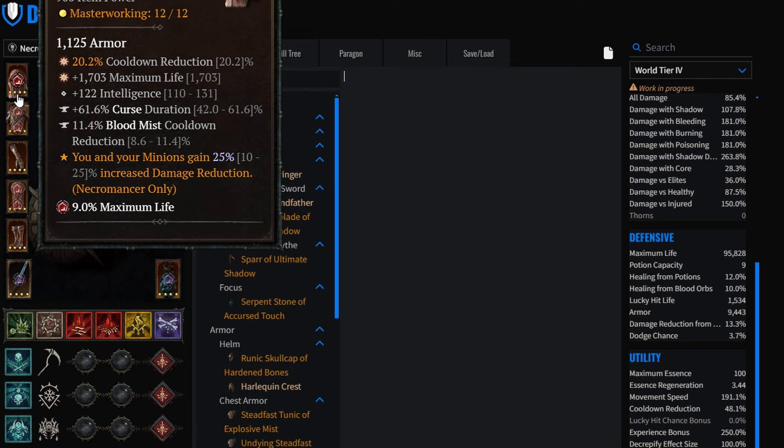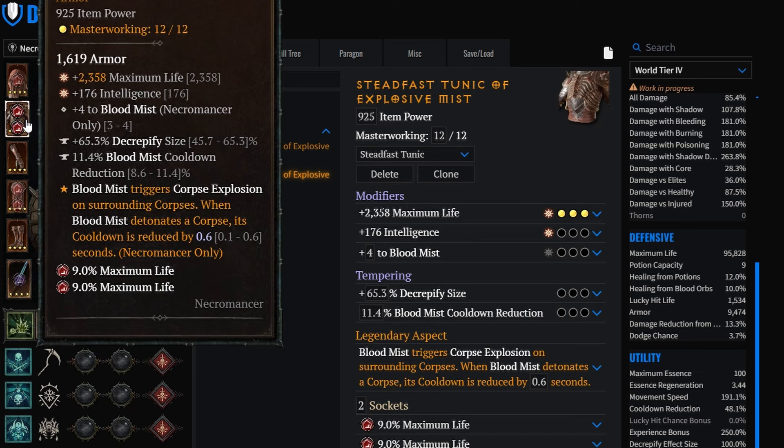For the defensive aspect, we are running Hardened Bone - quick and easy 25% damage reduction. On the chest, we are running the Explosive Mist aspect to reduce the blood mist cooldown reduction even more. The stats again are max life and intelligence, and we additionally have ranks to blood mist here to get even more cooldown reduction.